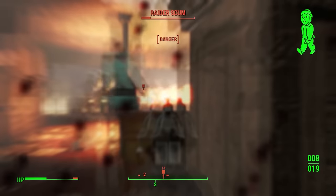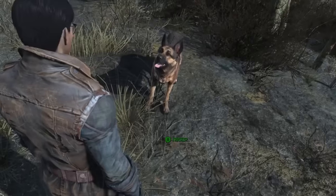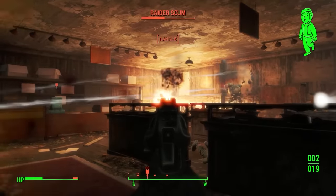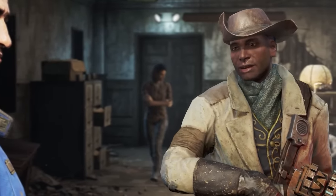Companions are great. They provide extra firepower, draw enemy attention away from you, provide conversational context, and best of all, can carry your extra junk, extending your range. You'll have access to Codsworth, Dogmeat, and Preston from very early on, and you should use them.